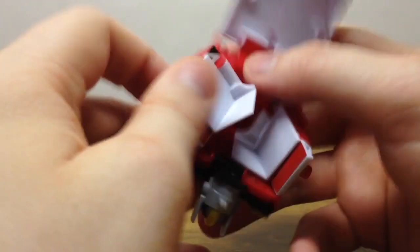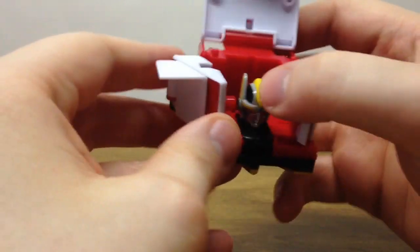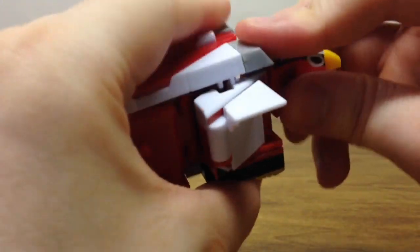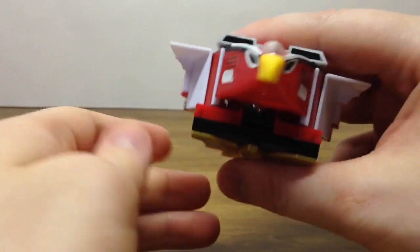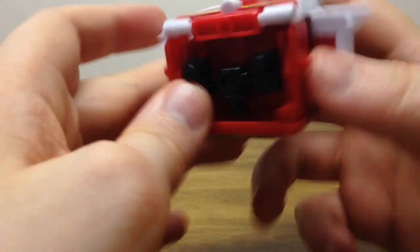We want to convert it over to Hawken mode, so we flip and fold, flip and fold, fold the head back in, and we're practically done for this portion. We'll move over to our next limb and start the conversion, getting it ready for the first combined mode.